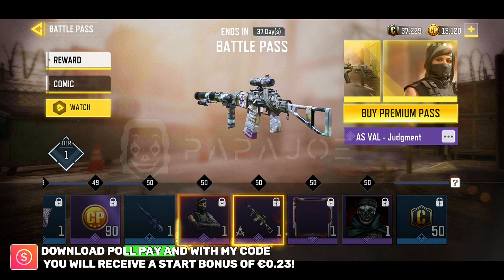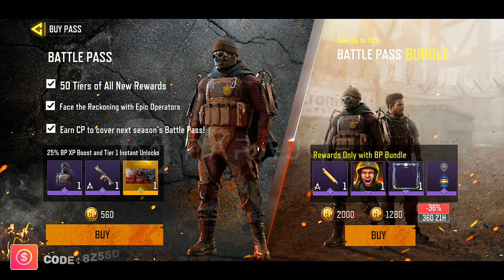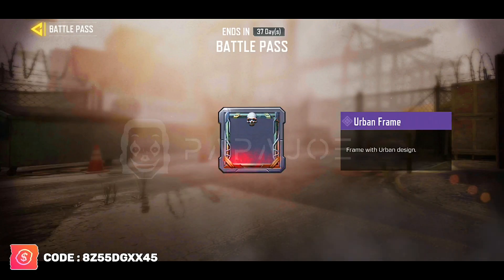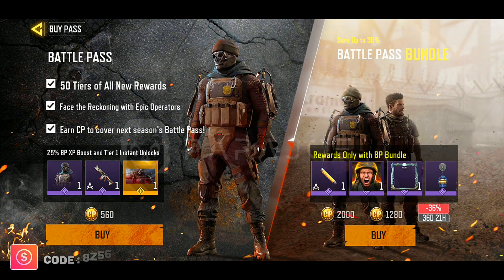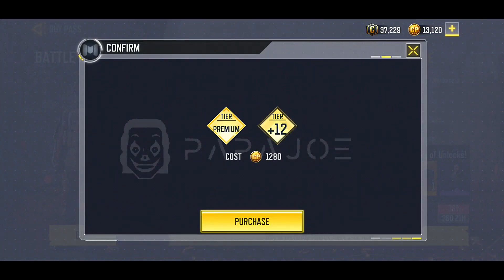On Tier 10 we get the BK 57 in Dataminer. This weapon skin always reminds me of the Leaker Dataminer. Two tiers further, we get the pre-season hyped Alex from Modern Warfare.